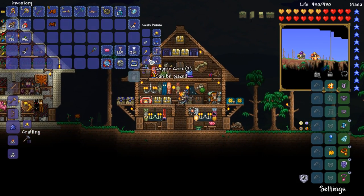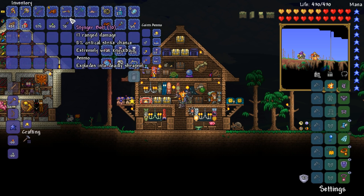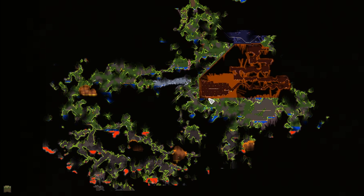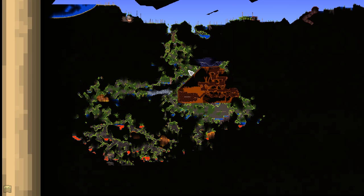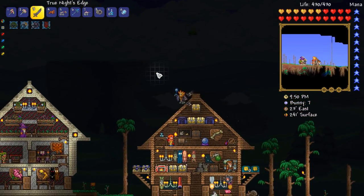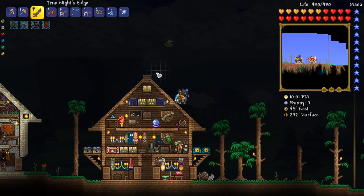We managed to get some new drops which is awesome. We got the True Night's Edge which is also very awesome — I'm really happy about that. In terms of progression, the next thing would probably be Duke Fishron, and then the hard mode events — Frost Moon and Pumpkin Moon — and then the Moon Lord. Oh, and Martian Madness! I forgot about Martian Madness. I'm going to leave it up to you guys — what do you think we should do next?